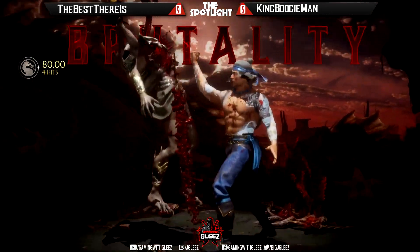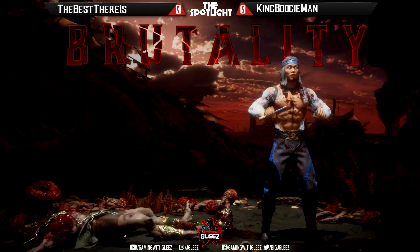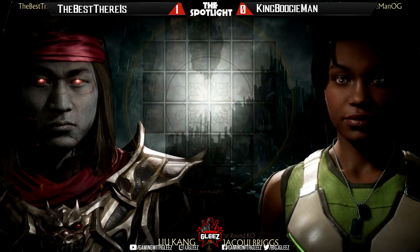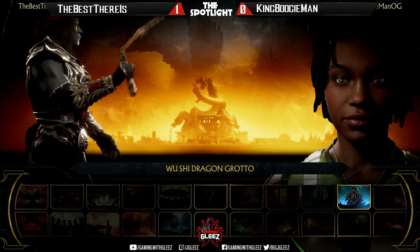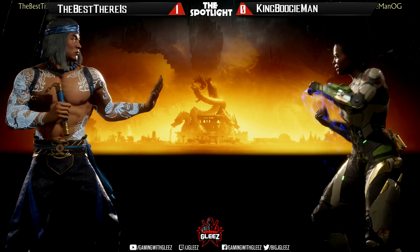Wow — cartwheel kick, off with your head. 'This is why I am champion.' Best There Is going up one nothing, playing that neutral, going in and out of different areas. Wow — changing things up, going to Jacqui — so completely different character. Throw everything I just analyzed out the window because that's no longer relevant. We're gonna see Jacqui Briggs here.